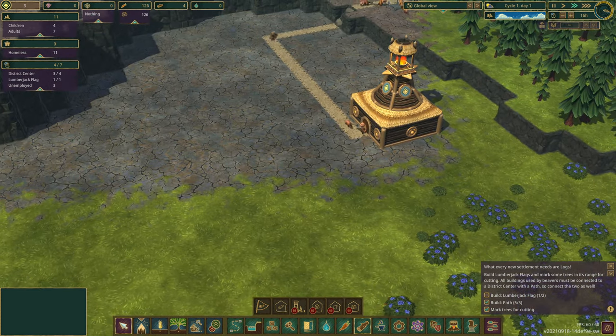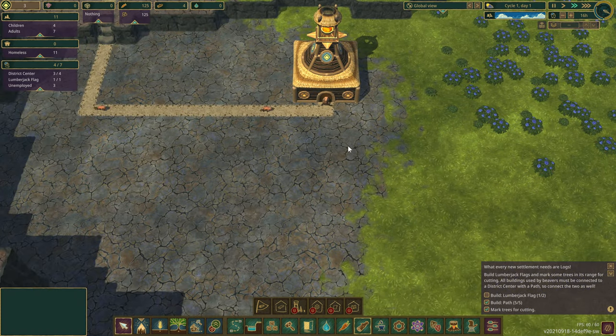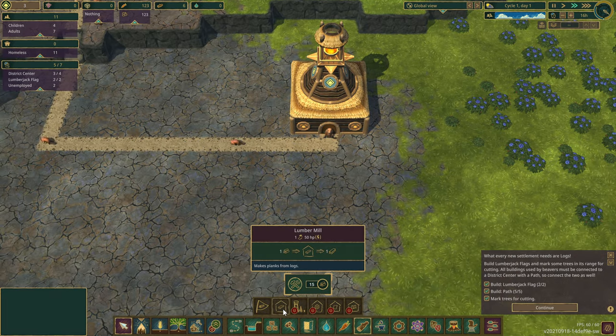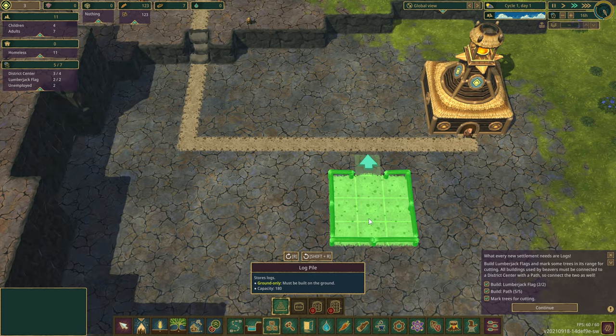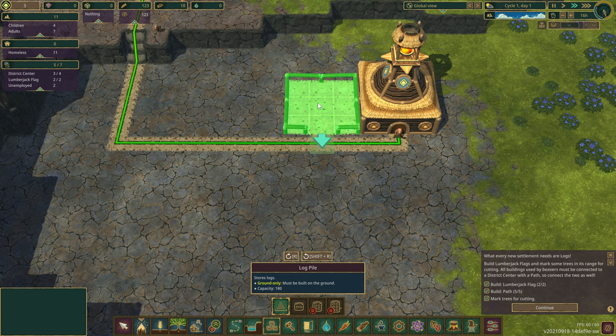Now I know we're going to need to store logs. Let's see - storage or logistics as some games would say. Log pile - R for rotate, that should be easy enough to remember. Let's put the log pile right next to this.